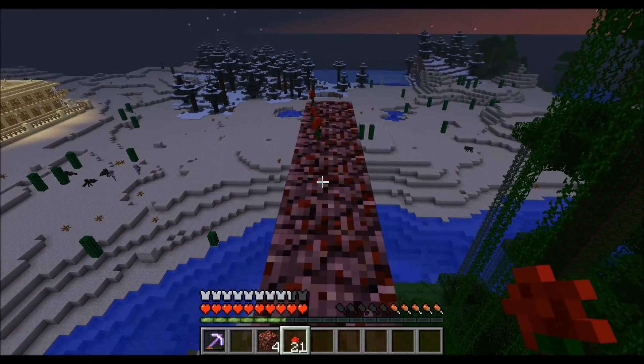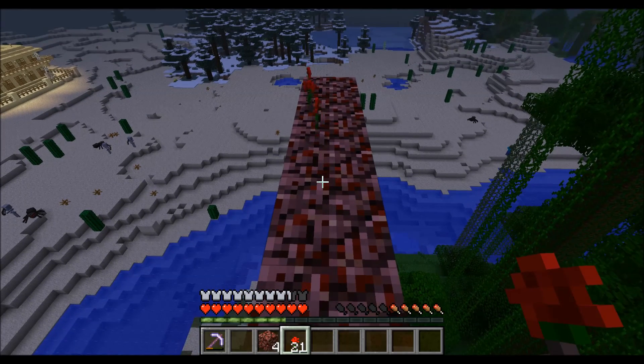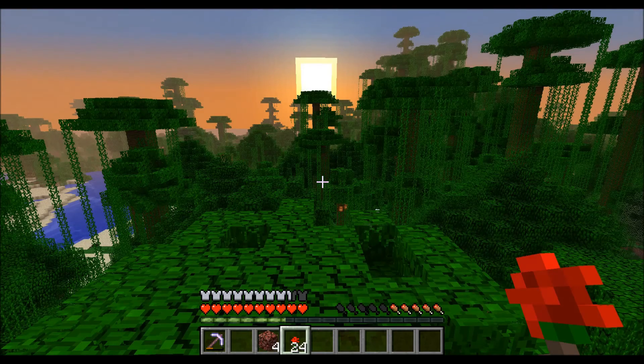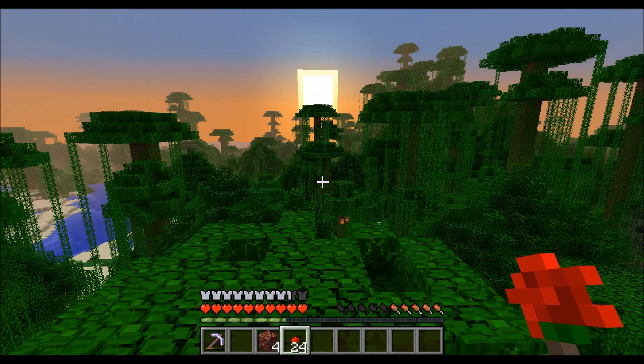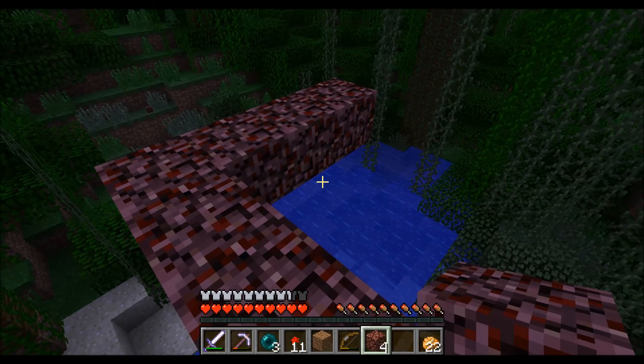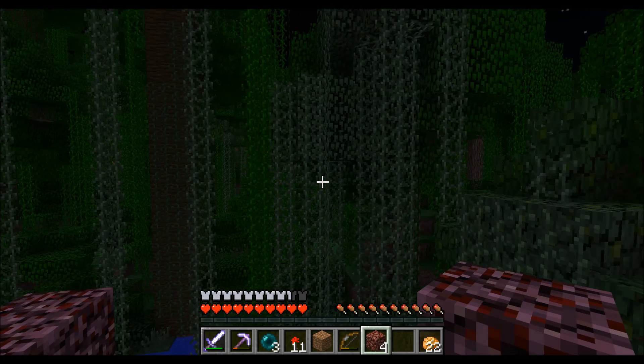Back here are some items still left. So we can now press F3 and write down the coordinates. I will now repeat this in the other direction. Okay, I just found an edge of the always-loaded chunks. These blocks are outside and everything around here is inside the loaded chunks.